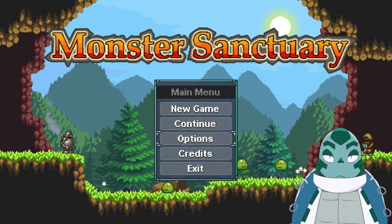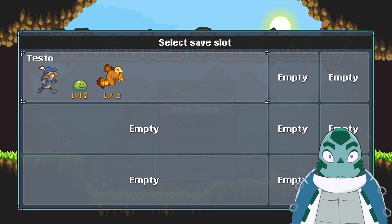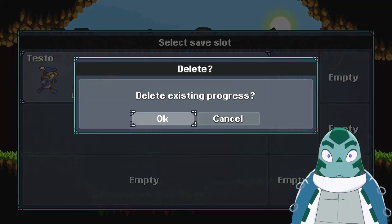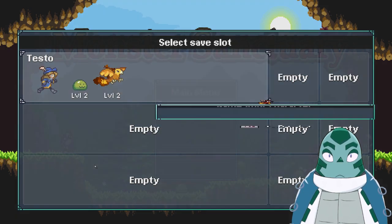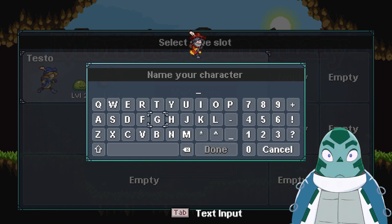I've jumped into this game for a moment just to see if everything works. Let's start a new game here and overwrite this save slot. Delete the existing progress. And let's go for the red dude. We're going to name ourselves Purdy.